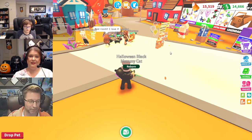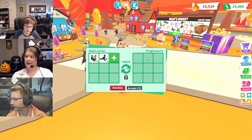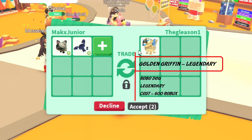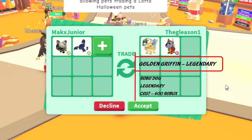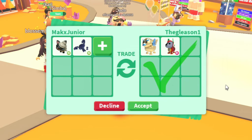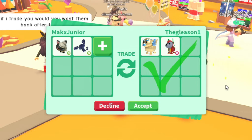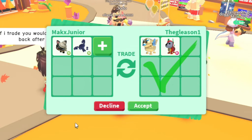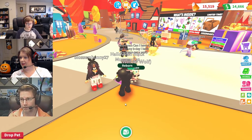We have another trade — a golden griffin! Interesting. And a robot dog — rideable! Those robo dogs are so cool. What do we do? I think it's a little early to accept, and I think they could add on that one to be honest. But it is a good trade — it's just these guys are going to be out of the game.